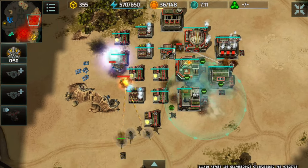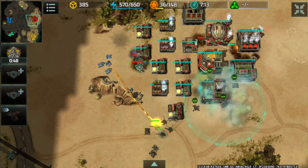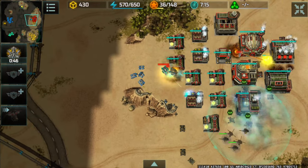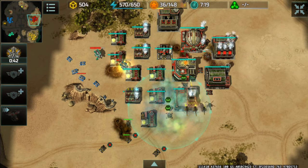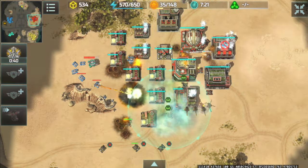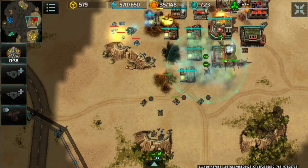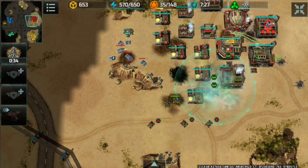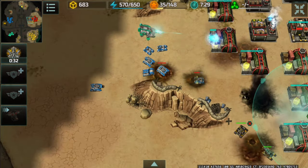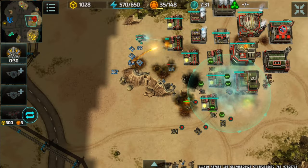Cerberus is jumping around trying to find where the Chameleon is located. There are some Typhoons around here, so I'm going to micro my Dragonfly to attack Cerberus outside the range of the Typhoons as much as I can. The blue player's Seraphim is out, but there are some Turrets around here with some Zoos.